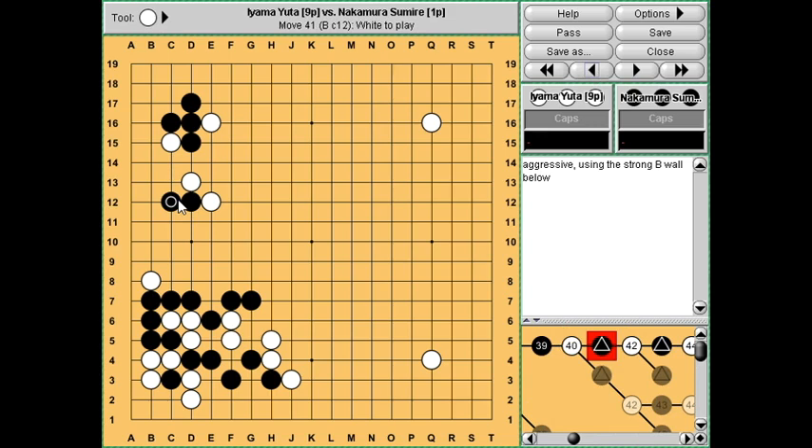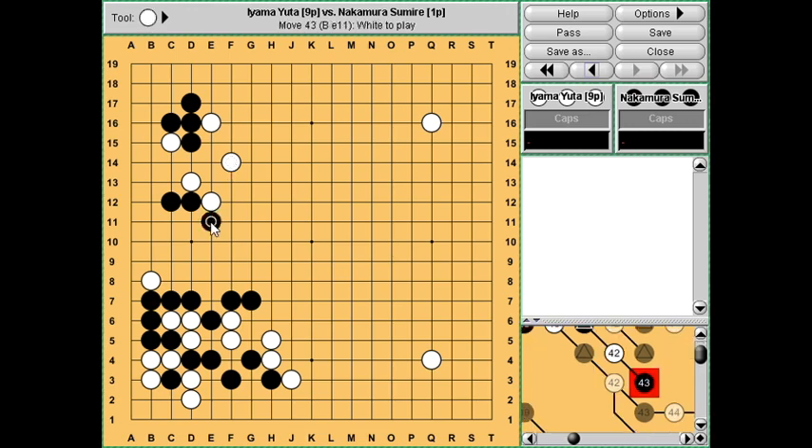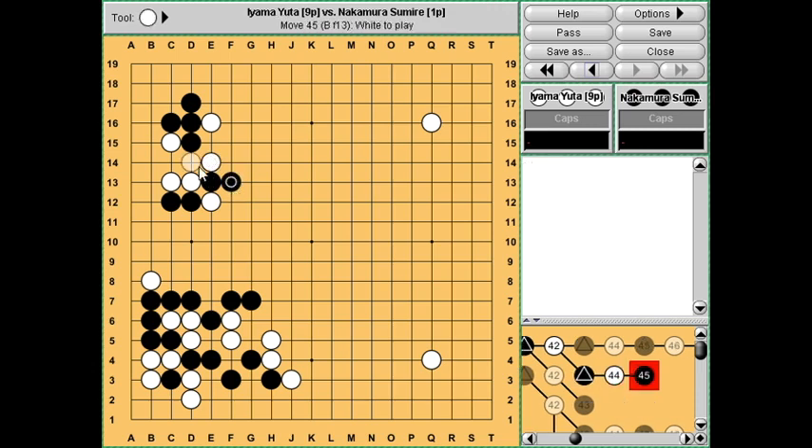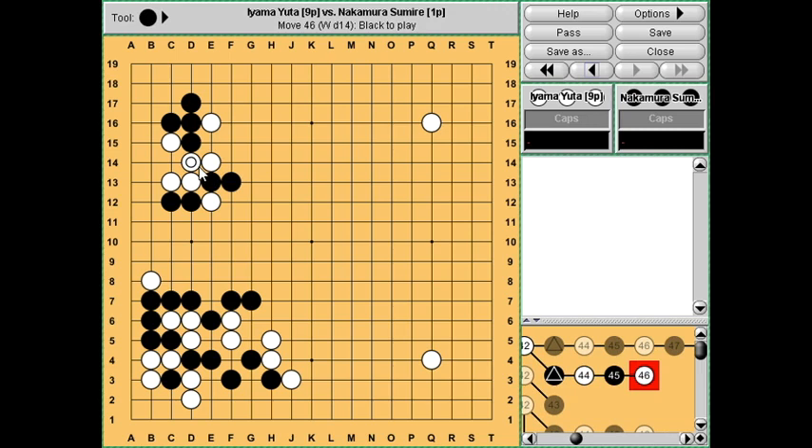We can see that in the lower left corner she played her joseki pretty much perfectly, and here too she's playing all the right moves. The normal move would be to retreat here, and then when white descends black has several options - could play like this in the game, could cut, I think this might make more sense. Nakamura played a move I've never seen before, but it's taking away - it's making it more difficult for white to make eyes.